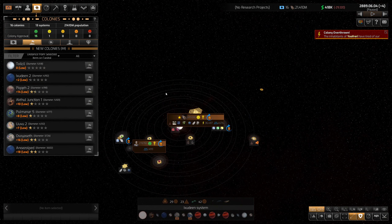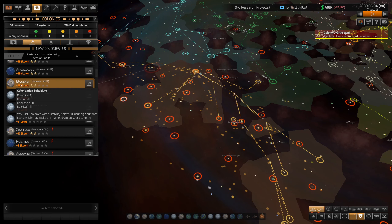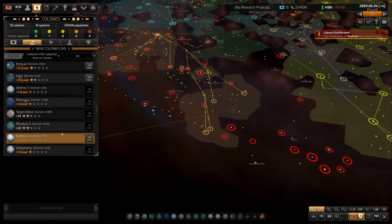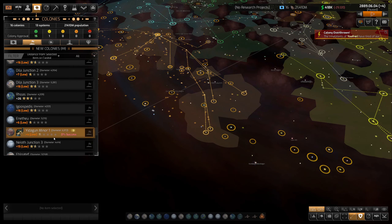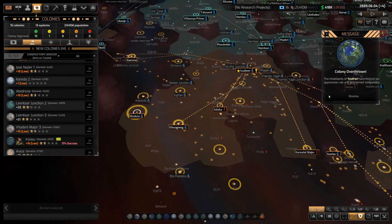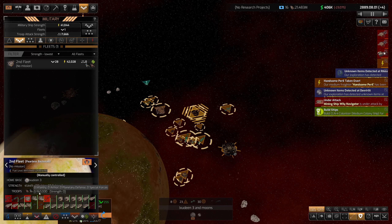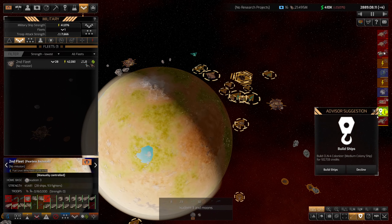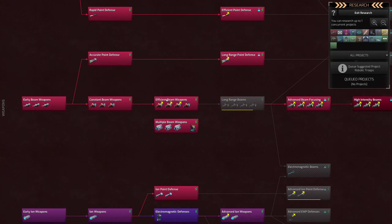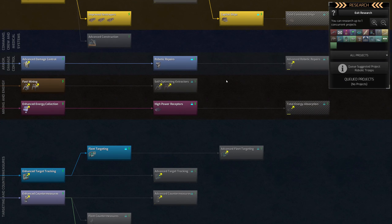We're about to get desert colonization! That lowered the quality threshold — has that changed anything? Let's check distance from capital. Still not seeing anything too great. We're gonna have to capture this planet back, which is unfortunate. Load up troops — we do have troop transports with 160,000 capacity. Why does it want to build a colony ship? We don't have anything to colonize. A lot of this is just going to be waiting for now.